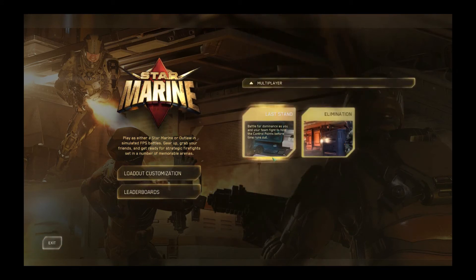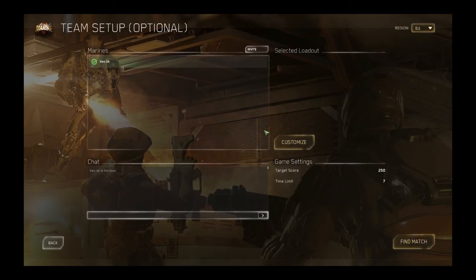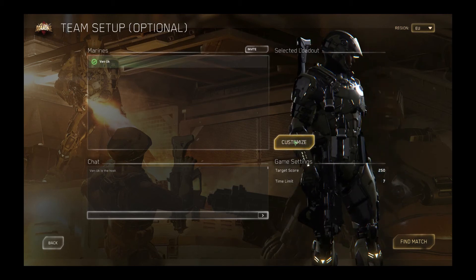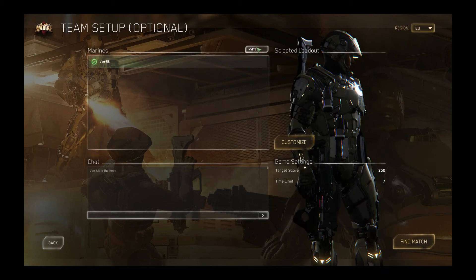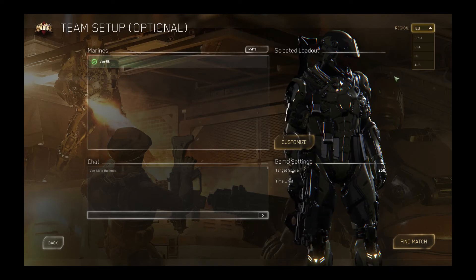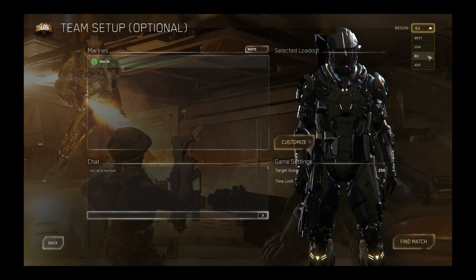In multiplayer you get to choose what type of game you would like to play — whether you'd like to play last stand, which is a capture the flag mechanic, or elimination, which is last man standing wins. In last stand you can go straight to your customization loadout, or if you're already happy with your customization you can go straight in and find a match. You can also invite friends from your friends list into the marines and join as a group. Up in the top right you have the option to choose either the best available servers or from USA, EU, or Australia.